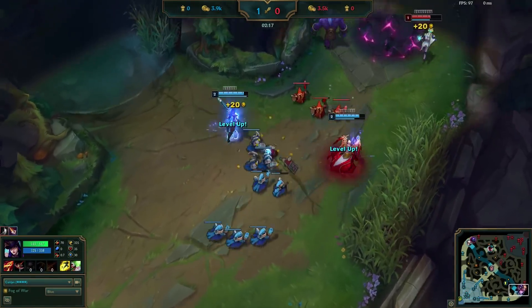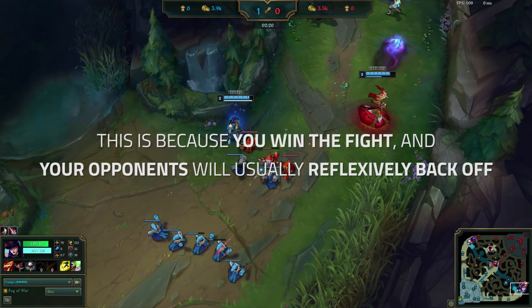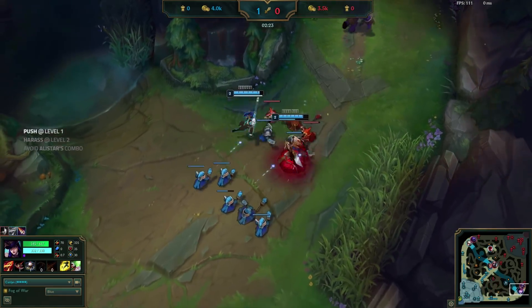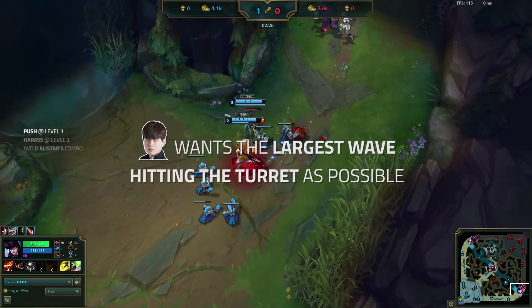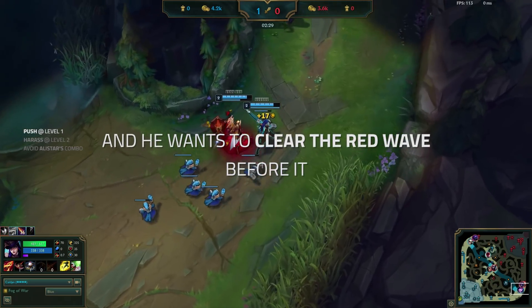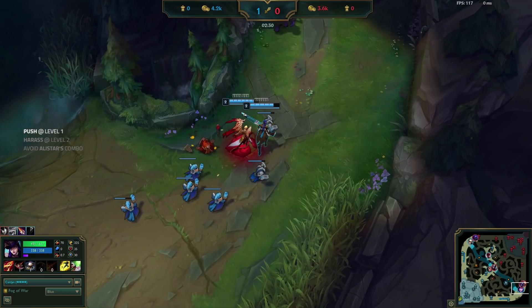As they hit level two, Caitlyn and Morgana move up in parallel to force Alistar and Ezreal back. While the enemy team had fast reactions to this, you can often catch people off guard with an auto or spell right as you hit level two. He's trying to wait as long as possible to last-hit the casters so that his next incoming blue minion wave can group up with his existing wave in front of the turret. He wants to maximize the period of time where he's going to be able to harass Ezreal.